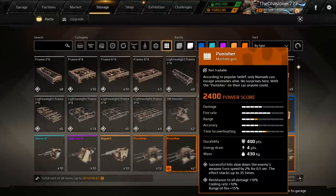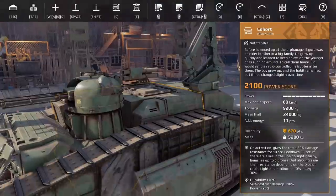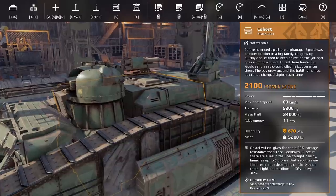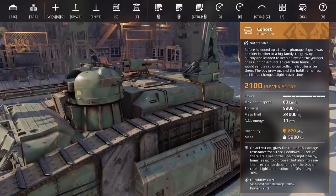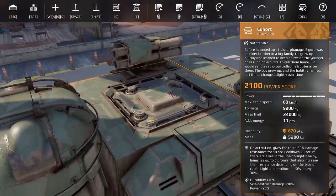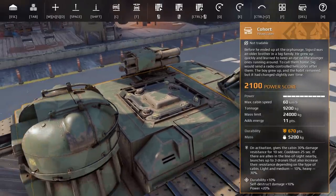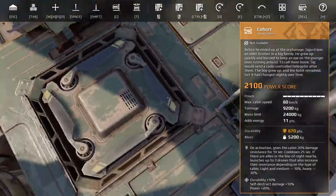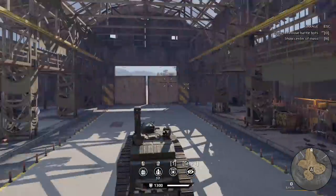The Cohort, which is what I played with in yesterday's video and have equipped, is a heavy cabin. They're all legendary. On activation, it gives the cabin 30% damage resistance for 10 seconds. Cooldown is 25 seconds. If there are allies in the line of sight nearby, it launches up to three drones that also increase their resistance depending on the type of cabin - light and medium 10%, heavy 30%. The drones come out of this inside area that pops up.